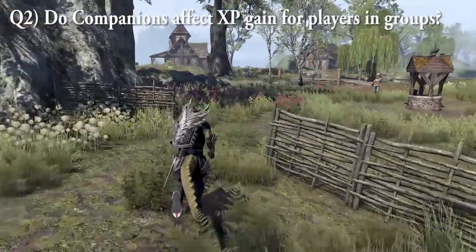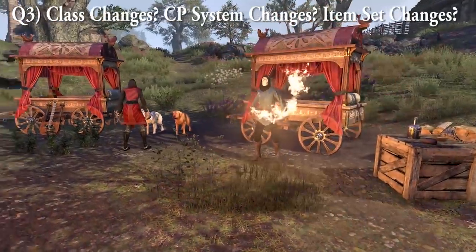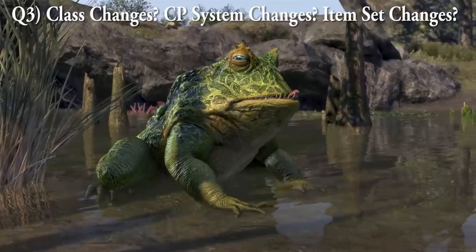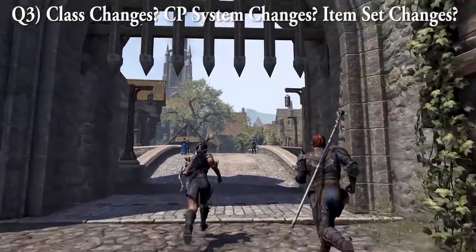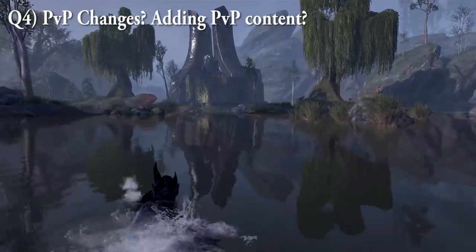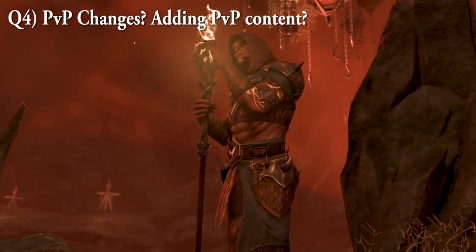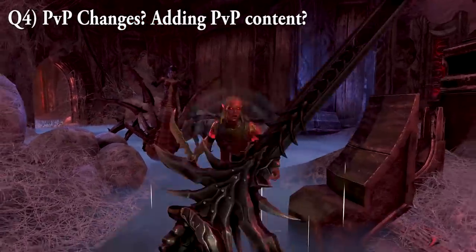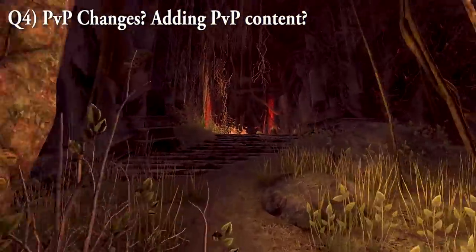Q3: Class changes? CP system changes? Item set changes? The devs answered: nothing too crazy that would drastically change the game as of now. Their focus is on performance improvement. However, there may be potentially important changes to proc sets that both PvP and PvE players will need to pay attention to. Q4: Any PvP changes or content? The dev answer: focus on PvP right now is performance, not content. They don't want to add or change things in Cyrodiil — for example, destructible mill gates and bridges initially had huge negative effects on PvP performance. In the meantime, there will be new cosmetics and new gear for the PvP crowd, but performance remains the number one priority.